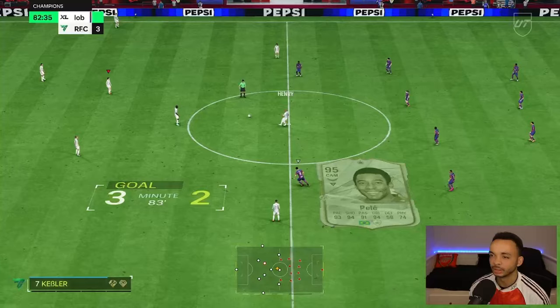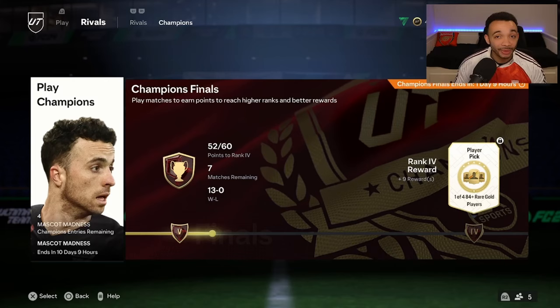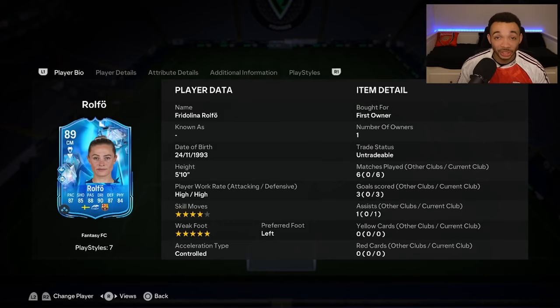They pull one back but we get the win at full time. Go and check out the 4-5-1 custom tactics I released yesterday - we're spanking everybody with them, 13 and 0 currently in the weekend league. I'll leave it linked at the end of this video. In six games we've got three goals and one assist - a pretty good return indeed.